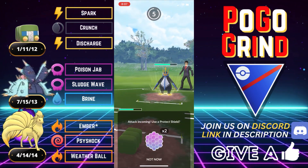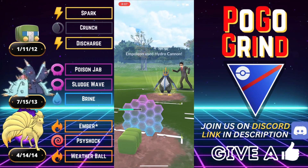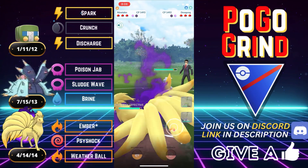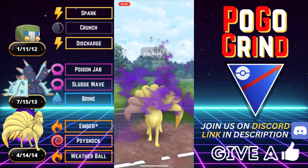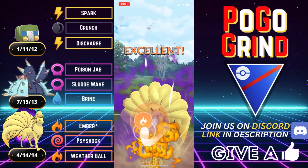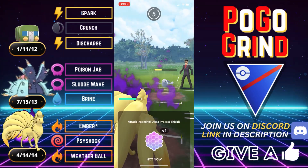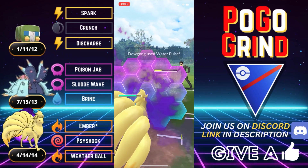We do grab a shield on the first discharge, and we will return the shield in kind. Although we can tank one of any move, this waterfall damage is quite a bit. They aggro swap after we shield into a Dewgong. We are going to align our fire type Shadow Kanto Ninetales here onto this Dewgong.